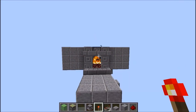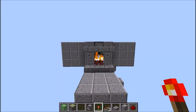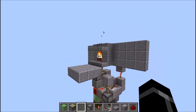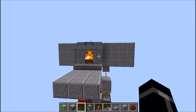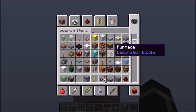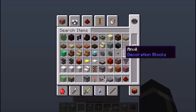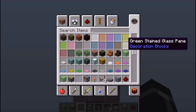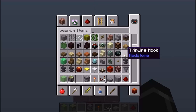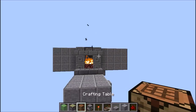Je vais vous montrer une petite dernière partie. C'est le moyen d'activation qui est assez sympa. On se retrouve pour la mise en place de ce genre d'interrupteur qui va vous permettre d'ouvrir votre passage secret. Il y a différents moyens : soit vous prenez une table de craft, je trouve ça assez discrète, ça se planque un peu partout. Un jukebox, ça peut le faire aussi. Un petit coffre. N'importe quoi qui peut se caser dans le coin. Je vais reprendre l'idée de la table de craft.